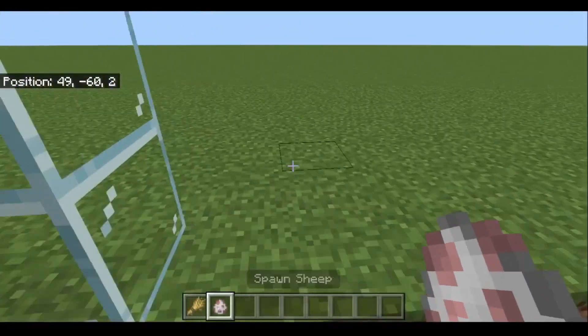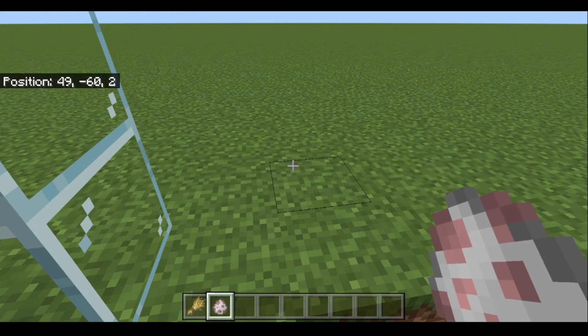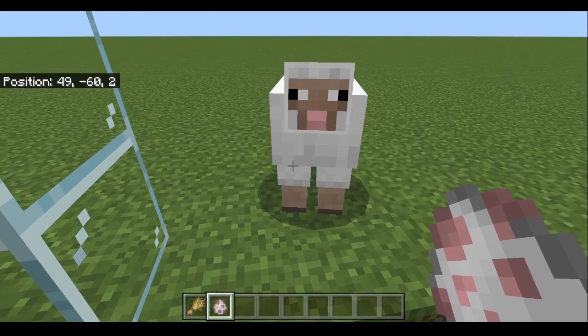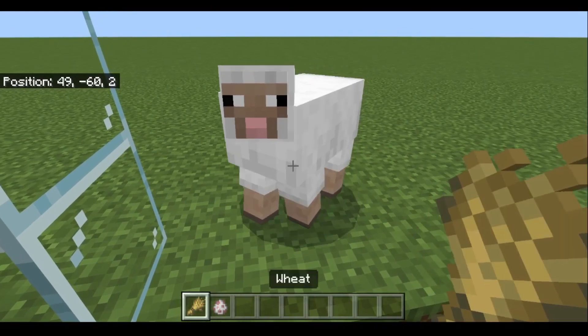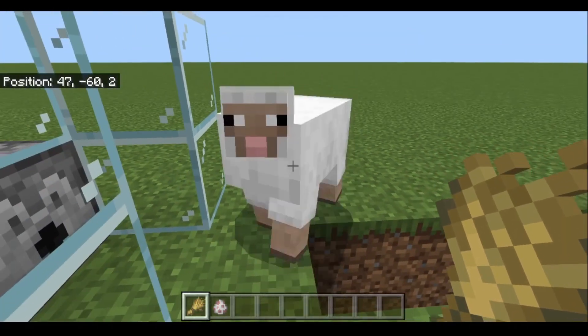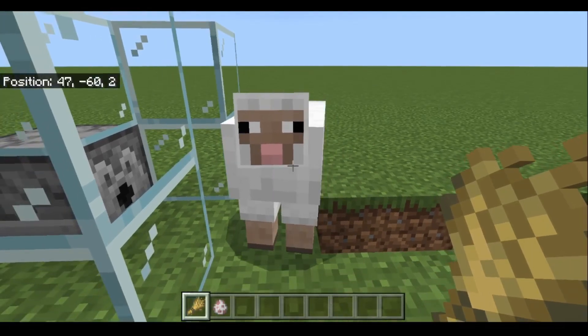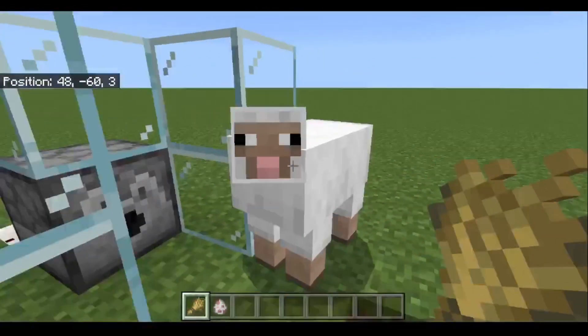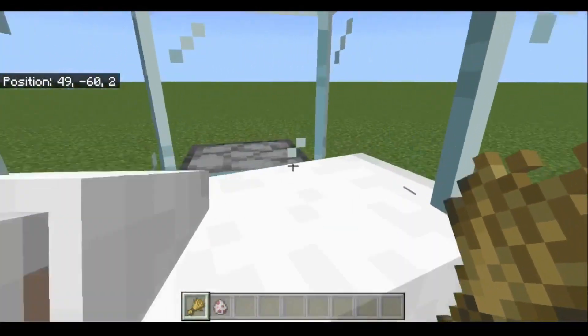Find a sheep. In survival you can go anywhere with grass blocks — that's where they spawn. They need sky access, so there should be no solid blocks above the grass. Use wheat to get a sheep to follow you; just put wheat in your hand and it'll get drawn to it. Lure it over in front of the dispenser and bully it into the space.